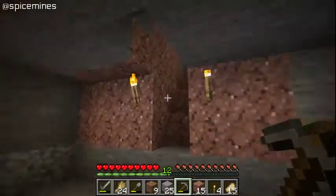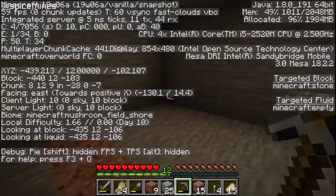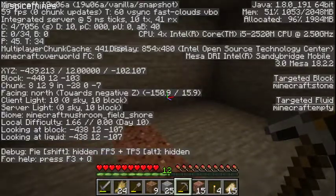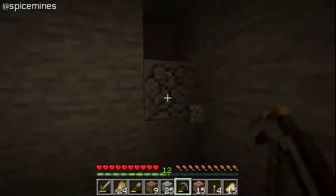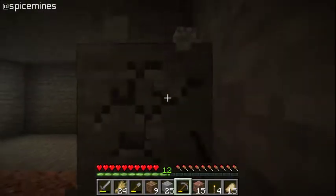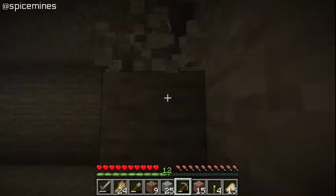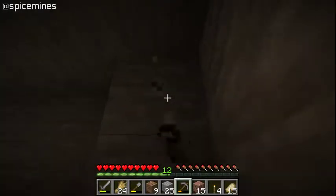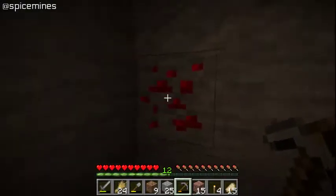This is what I typically like to do when I branch mine — I come down to Y12. If you look at the XYZ display, that number 12 — Y12 — that's where diamonds and all of the good stuff is going to be most common. Diamonds usually are in groups of 4 to 8, and they are most common between Y11 and Y16. And here's redstone — so when you see redstone, you're near diamond.